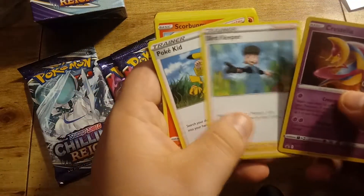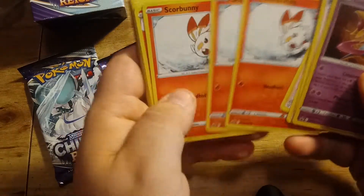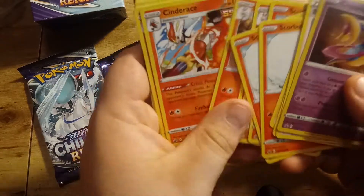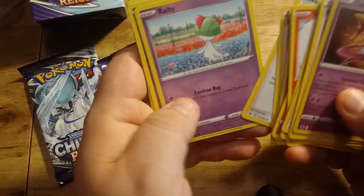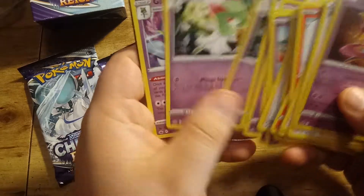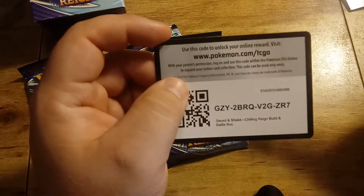Nope. Cresselia, Bird Keeper, Poke Kid, Karina's Focus, Scorbunny, Raboot, Cinderace, Fog Crystal, Bruno, Pokekid, Routes, Curlia, and Gardevoir. Code card.